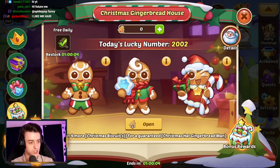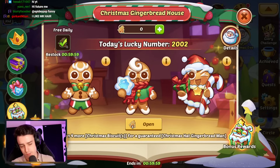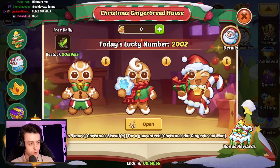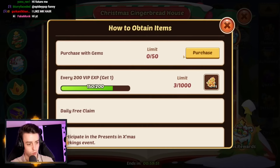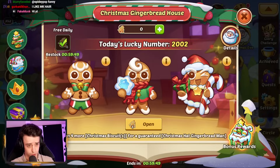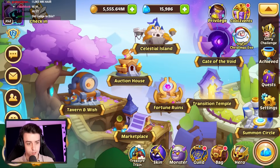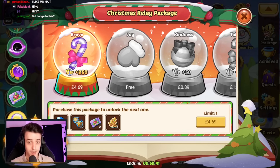We've already opened some of our Gingerbread Men and managed to get seven so far, which isn't that great. Sometimes you don't high-roll, and we're going to hopefully open more of these — at least get to 15 or so. I haven't bought them with gems yet, so we'll also be able to use some gems we pick up by buying the Relay Pack to make some progress. Step one is going to be buying the Relay, and then we'll see what rewards that gets us.